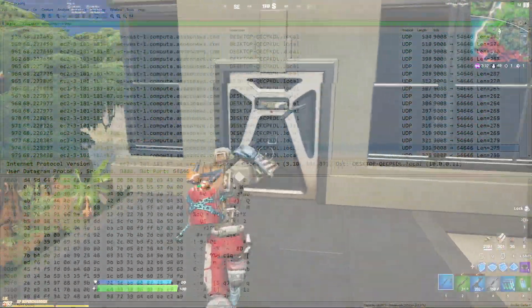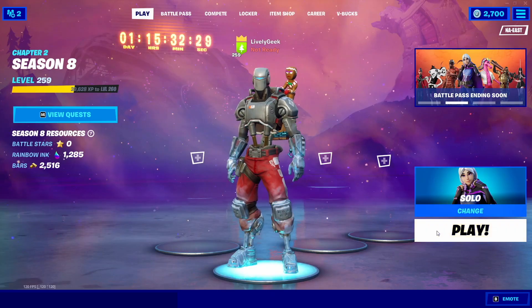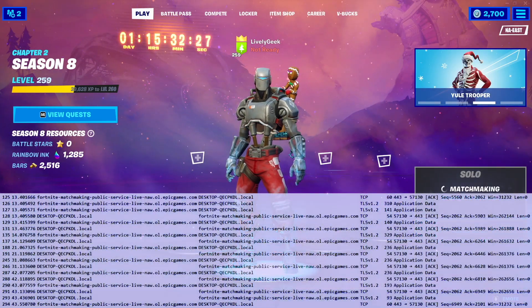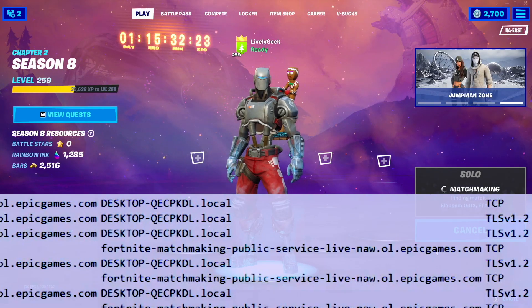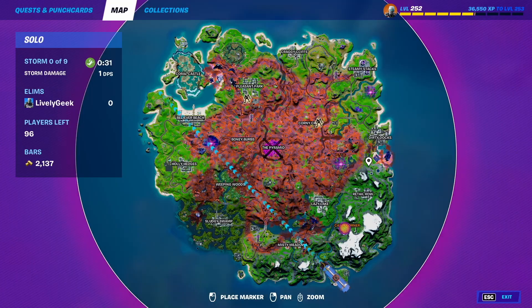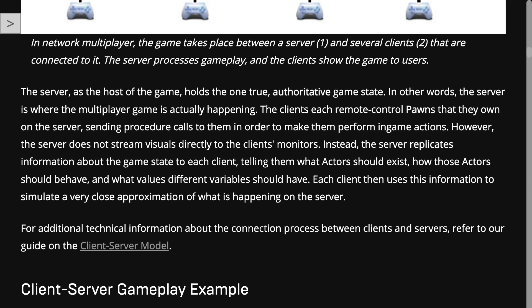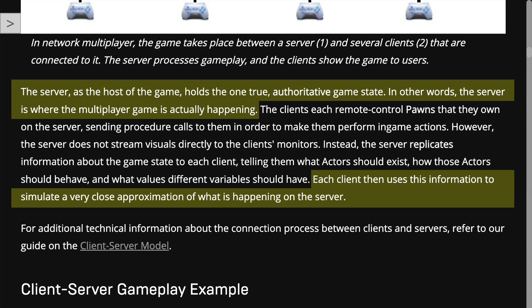I'll explain how the game running on your computer stays in sync with the server, what ping actually means and how zero ping is impossible, and also what happens when you start lagging or run into other issues. When you start up Fortnite and hit play, you connect to a matchmaking service run by Epic Games. It groups you together with 99 other people and assigns you to a game server. This server is also running a copy of Fortnite just like your computer, and has a freshly loaded map and is waiting for players. The most important thing to remember is that the real game is being played on the server. You and all the other players connecting to it are actually playing a slightly out-of-sync copy of the game.